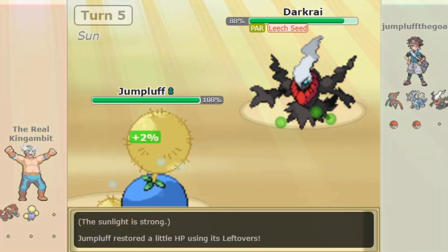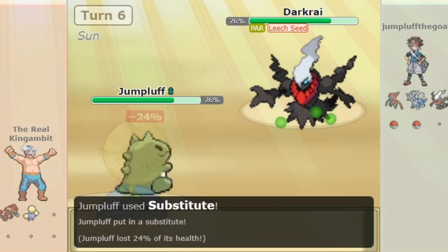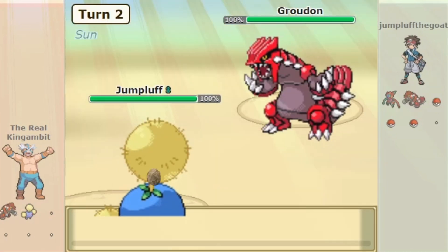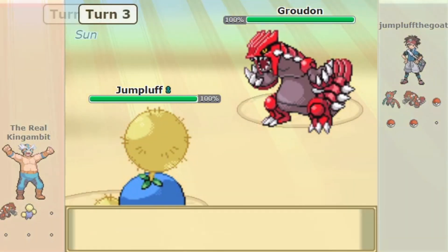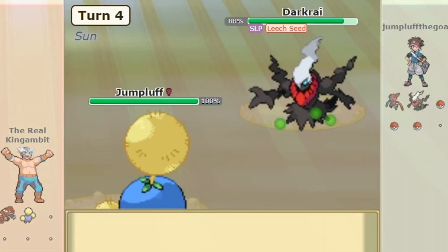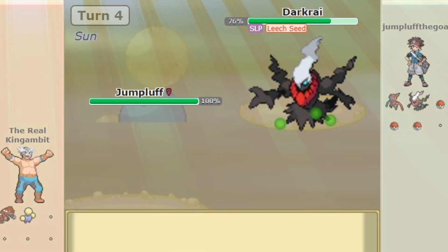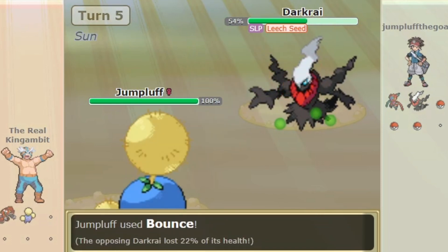That's pretty much it. You repeat going for Sub and Leech Seed, and can throw in an Encore as well to be even more annoying. You can even switch into a predicted Earthquake from a Pokémon like Groudon or Garchomp and Encore them. On a SubSeed set, Bounce can be used as well to stall out more turns with Leech Seed and has a good chance to paralyze, though you are vulnerable after using it.